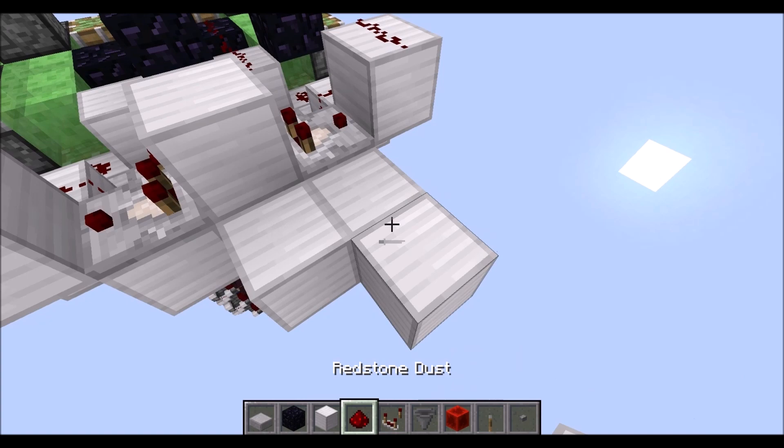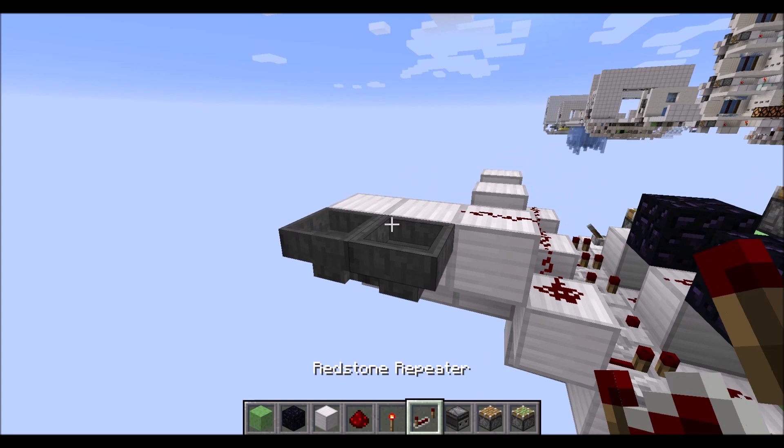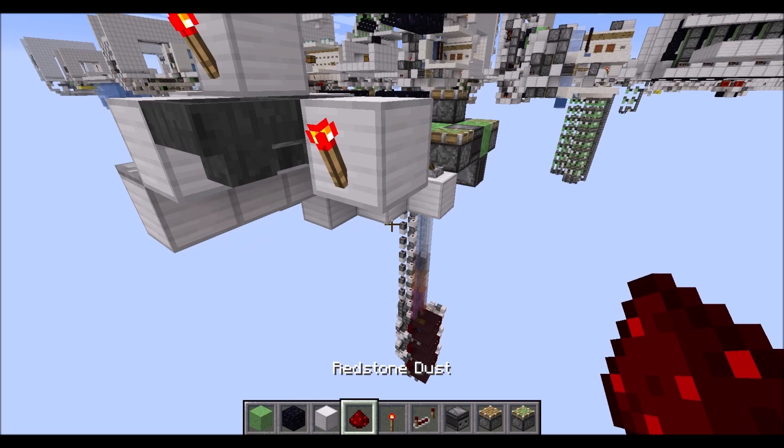With this one here in subtract mode, then two blocks behind here with two hoppers facing each other next to them. Then a full block here and there, torches on the side of both. Then we need another block here again with a torch, this time below that block.